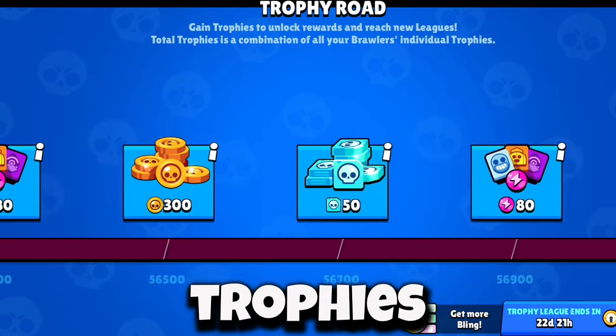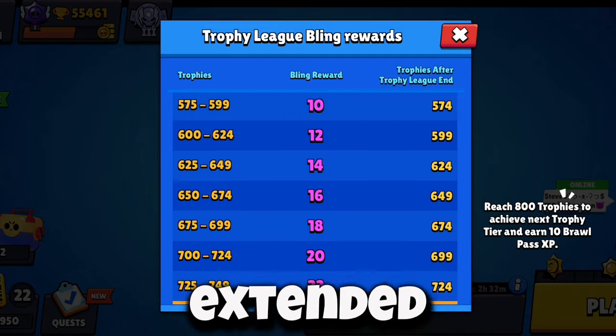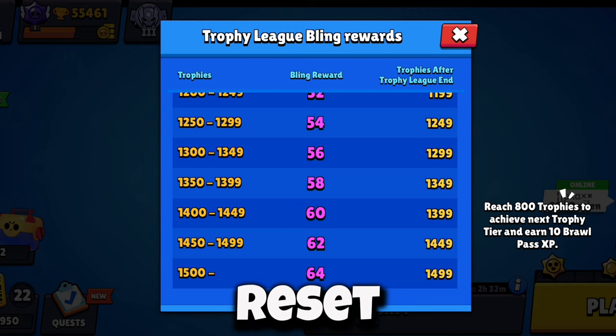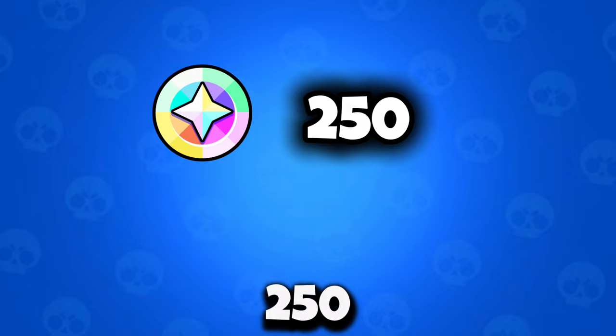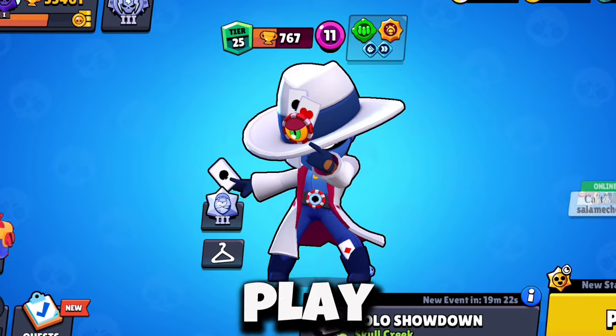If you aren't pushing your trophies, now is the time to do so. Supercell recently extended the trophy road by 20,000 trophies, and you also get bling every trophy reset. Sure, it's not much, but it adds up over time. Let's say you get about 250 bling per reset — that gives you 1,000 bling every four months, which is a lot if you are a free-to-play player.